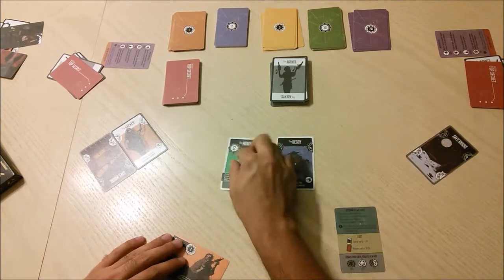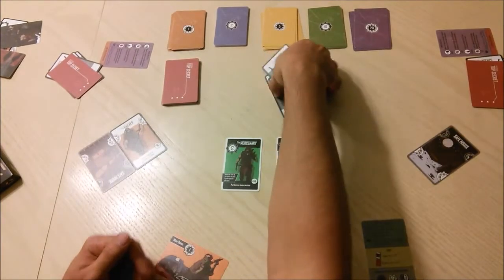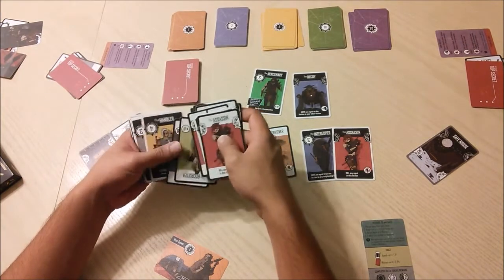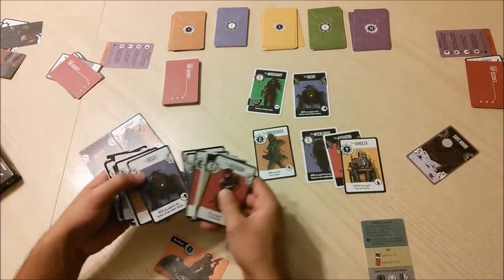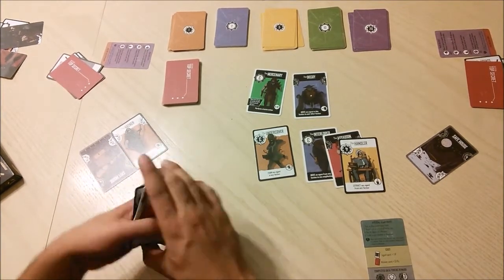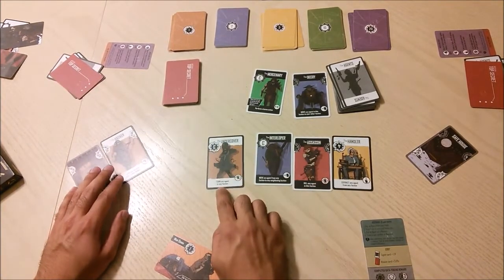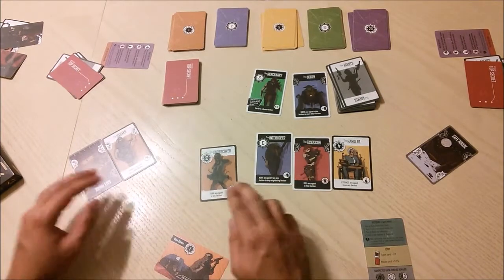Now let's talk about the different actions on agents. There is Move, Turn, Kill, and Extract as the primary types. There are also others — Revive, Steal, Retire — but the primary four are Turn, Move, Kill, and Extract.